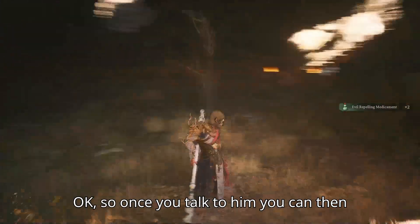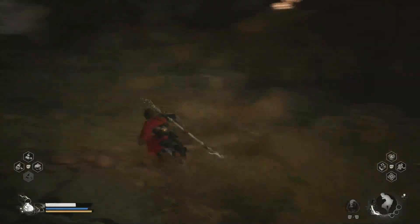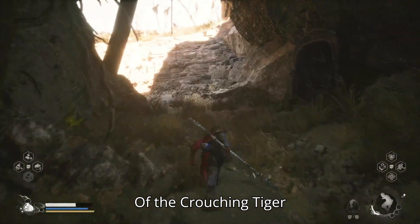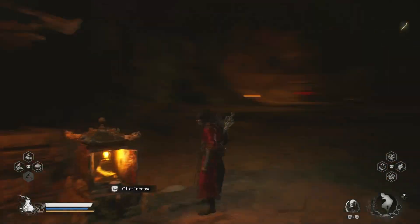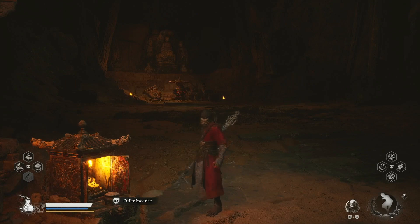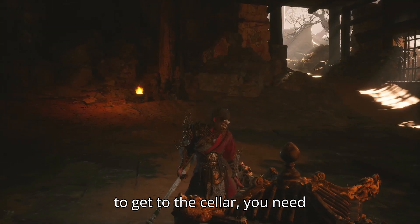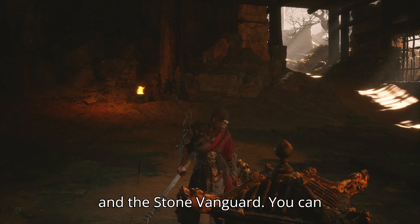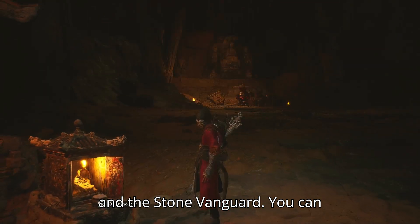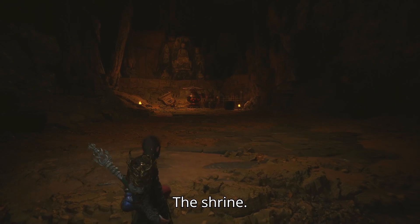Once you've talked to him, you can then head to the cellar of the Crouching Tiger Temple. To get to the cellar, you need to have beaten both the Tiger Vanguard and the Stone Vanguard. You can head over here just past the shrine.